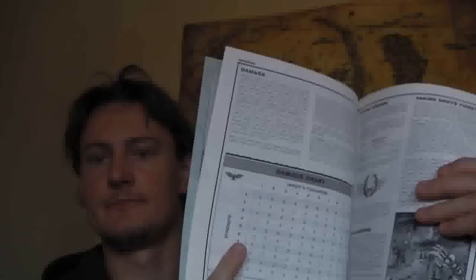They still have the arcs of fire on the bases. The damage chart — strength versus toughness — is exactly the same as it is now. And they've got save modifiers. So, like Warhammer Fantasy where you can get a one-plus save, in this edition you get save modifiers. For example, a melta gun will give you a minus four to your save — you don't want to get hit with that.